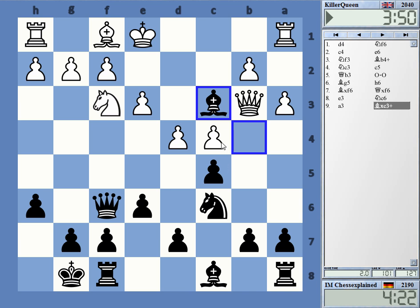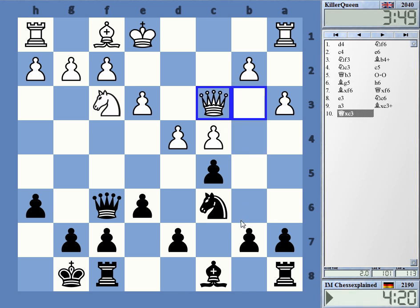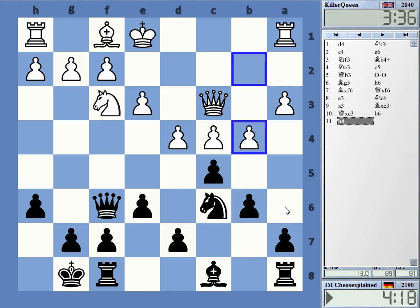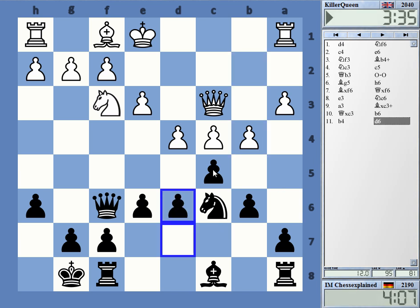Cannot take the pawn yet because of my B4 bishop liability. Yeah, maybe just B6, continuing to develop with bishop B7. Maybe bishop A6 could also be an idea. He's playing very ambitiously here. Let's go D6 — this fits into the position anyway.